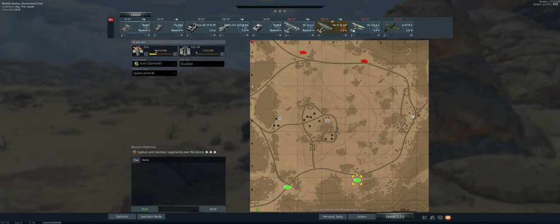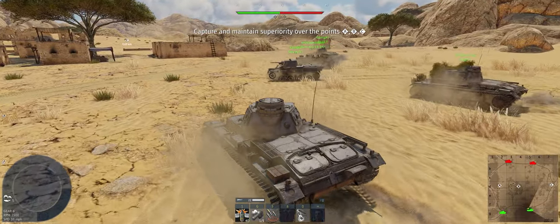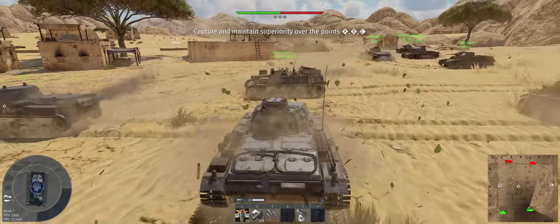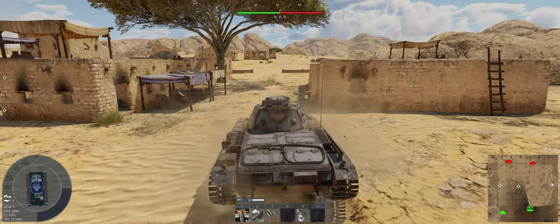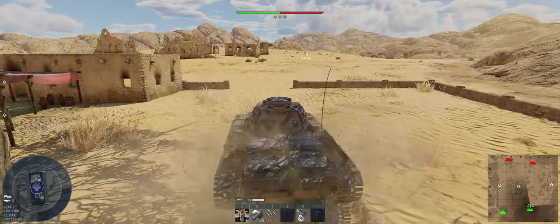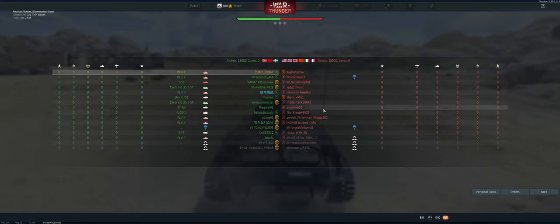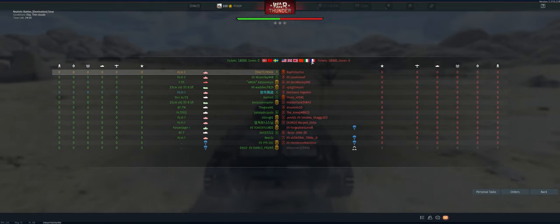Let's take it out and see what we can do. The map is Sinai. We're going to head over towards Chuckles, see if we can get behind these rocks where we can shoot towards anybody going to Bravo. And then if we see them take Charlie, we'll fall back and help out over there. Up against America, Great Britain, Japan, China, Italy, and France.